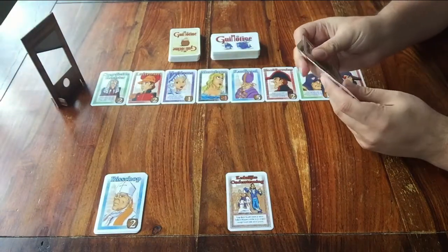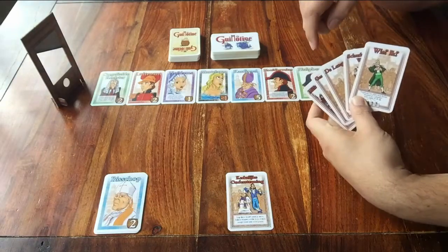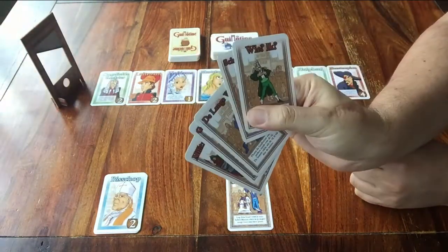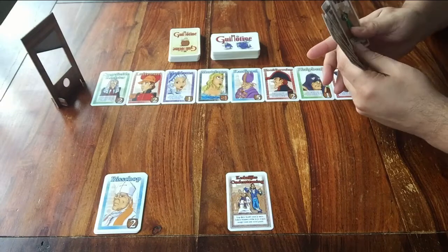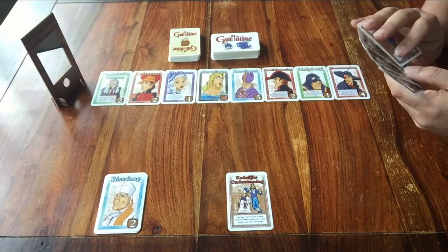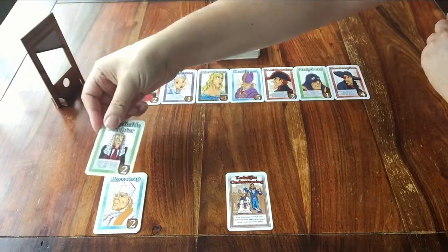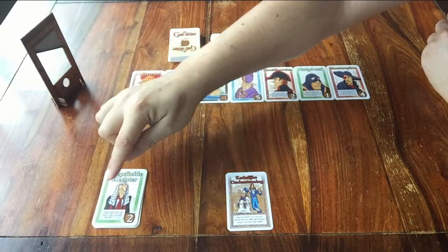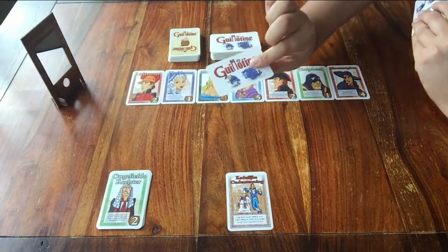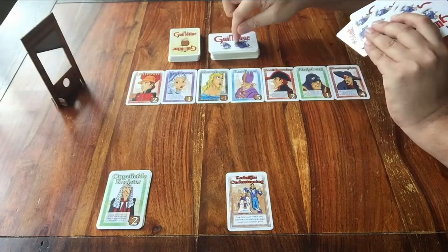What do you do when it's your turn? Very simple. First, if you want to, you can play one of your action cards — those are the cards you have in your hand, and they look like this. You don't have to, but you can play one at the start of your turn. Second, take the card that's all the way at the front by the guillotine, take it and place it on top of the other people you've beheaded — you have to make a stack. And finally, you end your turn by taking one card from the action card's deck.